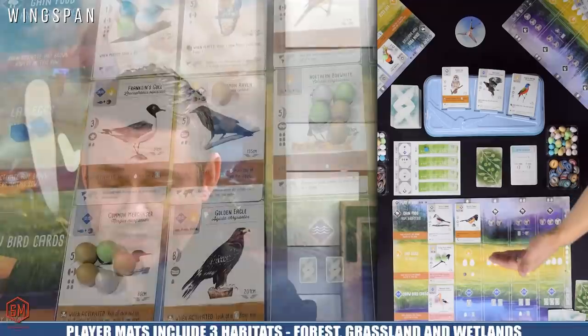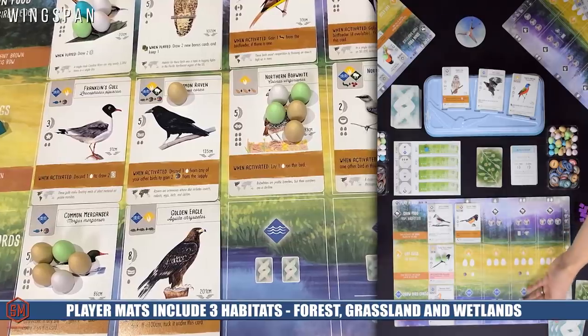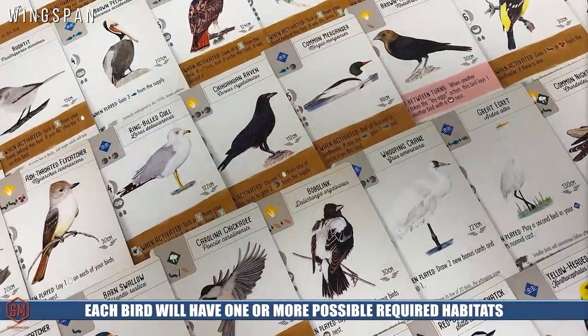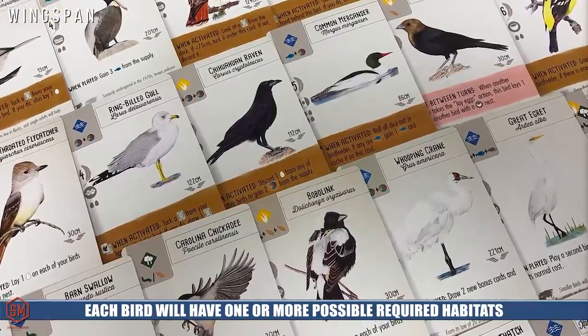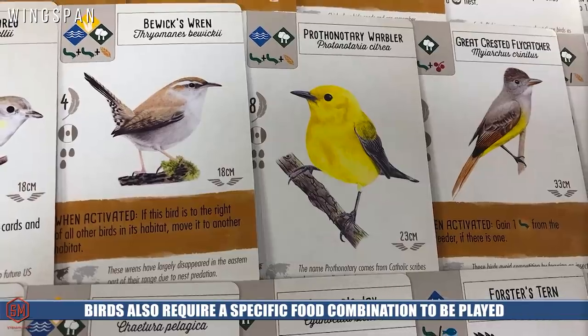Looking at the player board itself, you'll notice three different regions: the forest area, the grasslands, and the water area. These designate the different types of birds. There are 170 unique birds in this game, each represented by a card. Every card shows which region that bird can live in — either a single region or multiple regions. The cards also show the type of food resource that bird needs in order to come into that habitat. There are five different types of food you can collect.